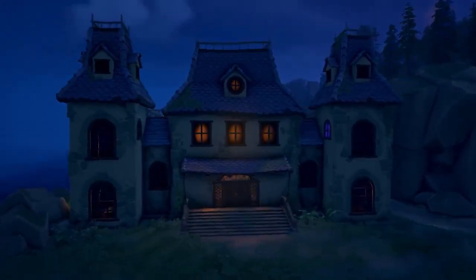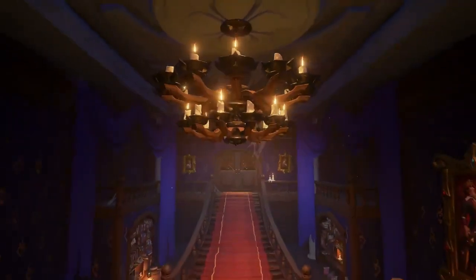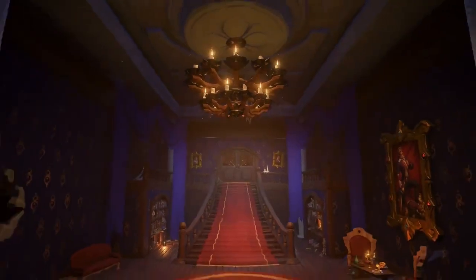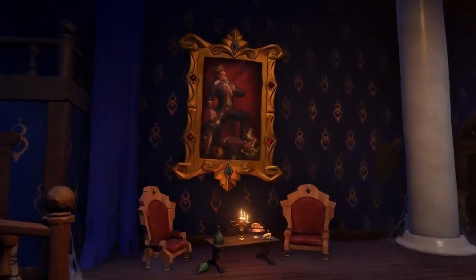This is the Governor's Mansion, probably the fanciest place on Melee Island. It used to be guarded by a ravenous pack of piranha poodles, but there's no need for that since the Legend of Monkey Island became governor.